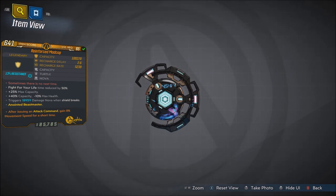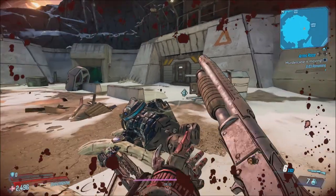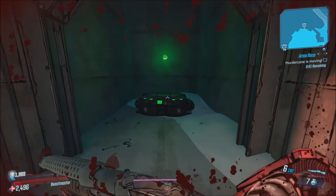You can actually get this in any element you want, including non-elemental. In order to get this shield from the chest, you're going to be looking for the chest at the bottom left of the map. There are actually two chests that you can get this shield from — it's the one with the gas mask as well. As you can see, bottom left, there are two chests that drop this.